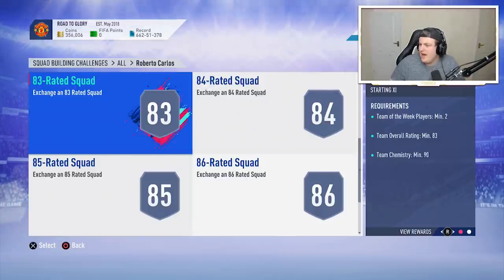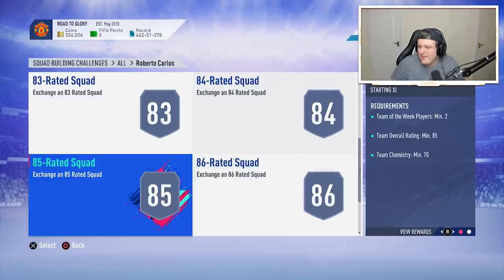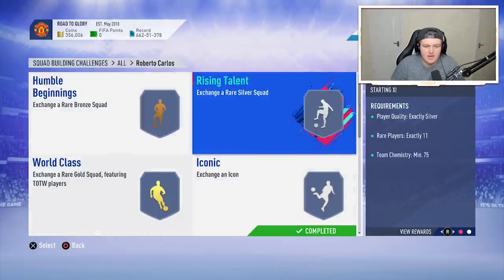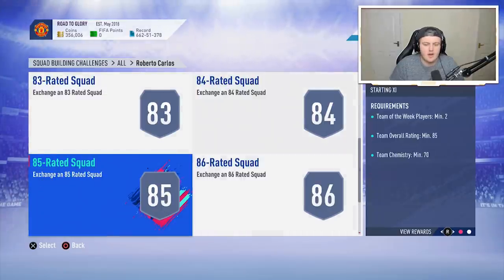Looking at it now, the 86 squad looks to be about 170-180K, the 85 squad about 140K — that takes me up to my budget. Then I've got the 84, the 83, and the easy ones. So I probably need an extra 150K or so, might have to open up some packs. Let's go ahead and complete the 86 squad.